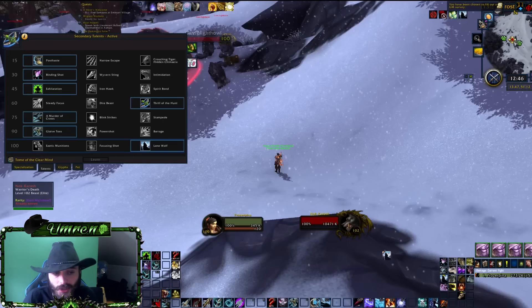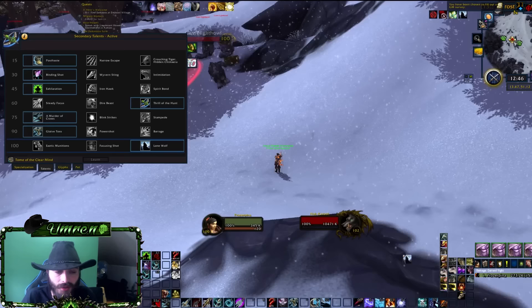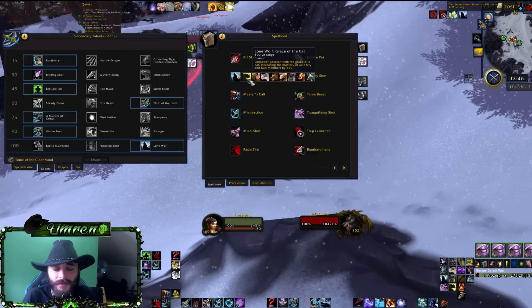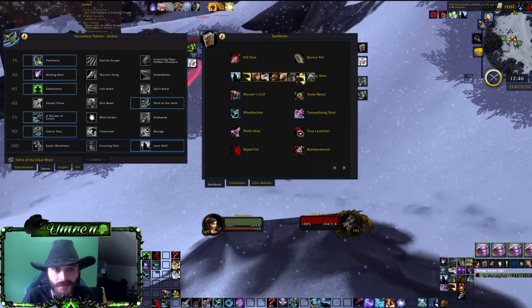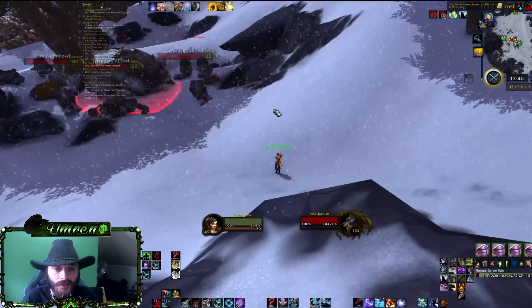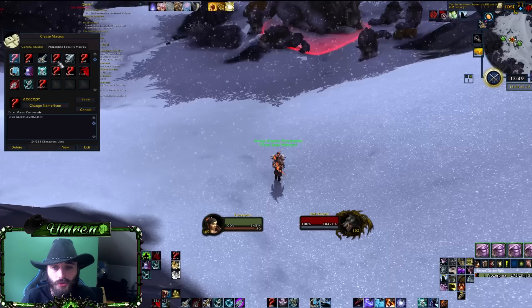Lone Wolf is a really good talent because when you abandon your pet you get increased damage, and you can find a spell in your spellbook to select which buff you want to give to the party. As Marksmanship you usually need Critical Strike and Mastery, so if you're buffing Critical Strike, your friend should buff Mastery. You can pull any of the buffs you need onto your bars.